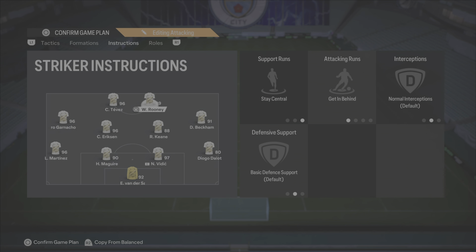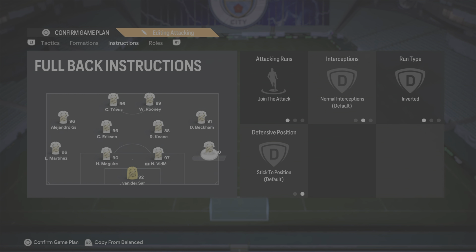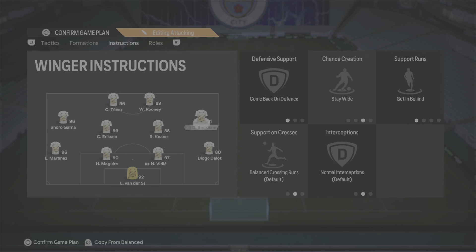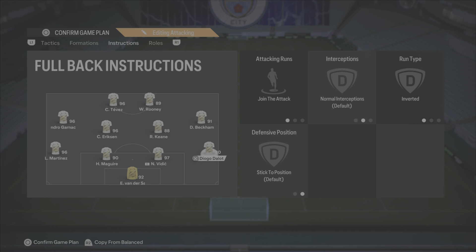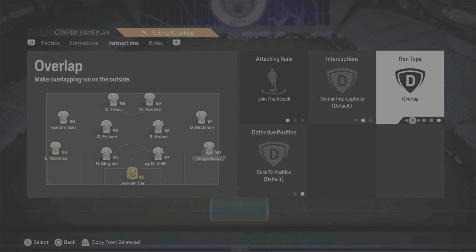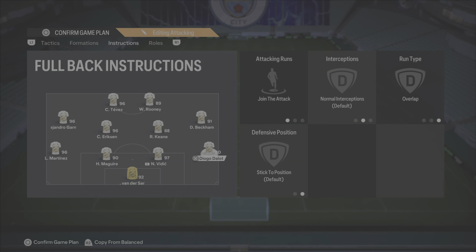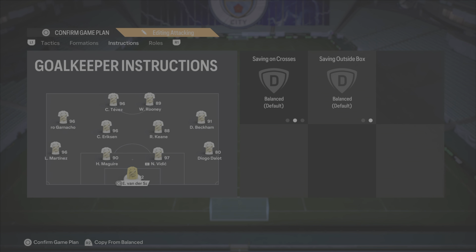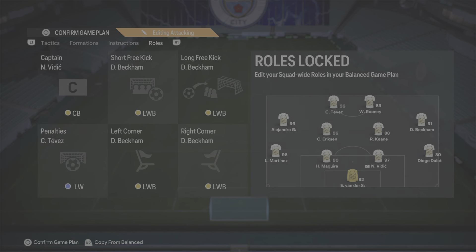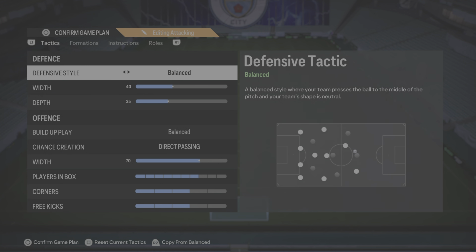For instructions, we've got one on safe central and getting behind, and then the other one on a false nine. We've got both wingers come back on defence. Roy Keane stays back while Ericsson goes forward. And then we've got one of the wing backs going forward and one staying back, though I'm actually going to have him overlap a bit instead. No sweeper keeper. So 4-4-2.